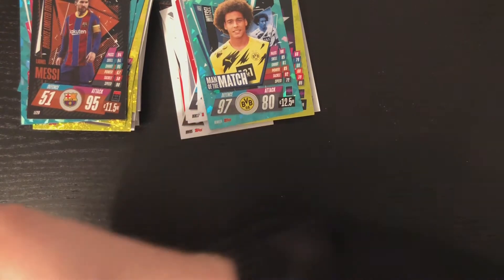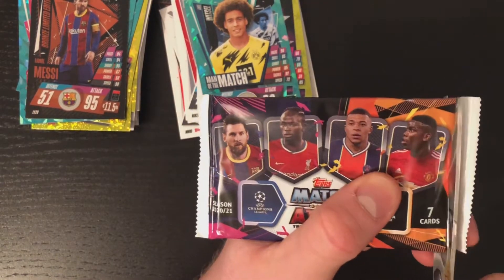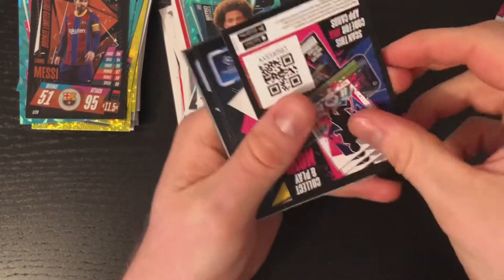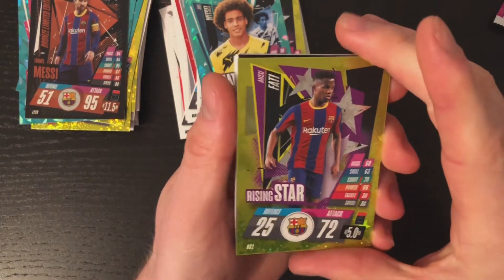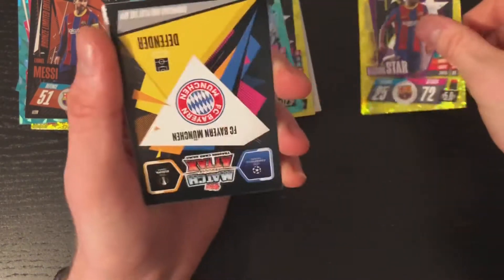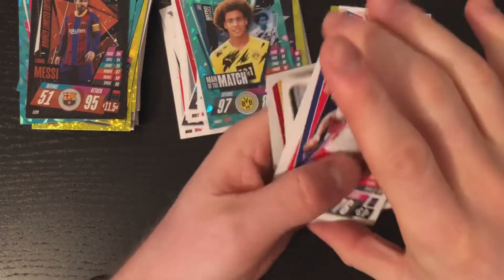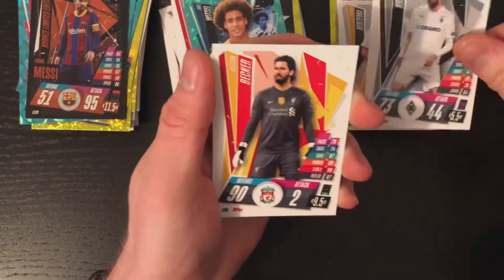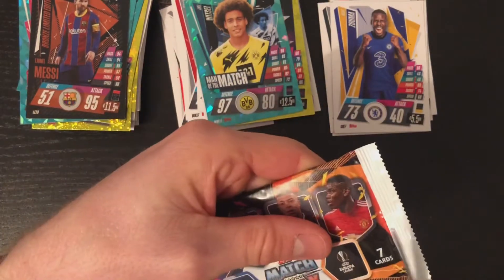Witzel — on to the next pack. Seven cards in this pack. Rising Star Tua Fatih — put that there so you can see it. Kimmich, Nkuku, Benzema, Kramer, Aniston, and Kurt Zouma, who's been banging in the goals recently for Chelsea. Not a bad pack to be fair, a few good cards in there.